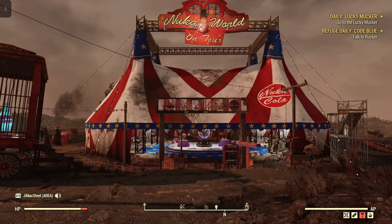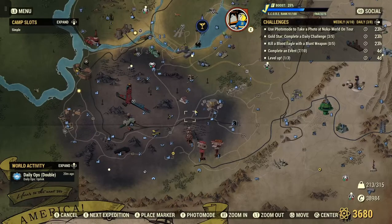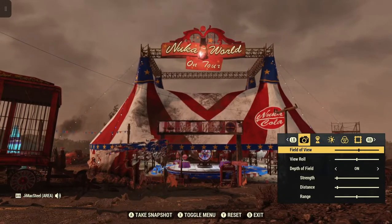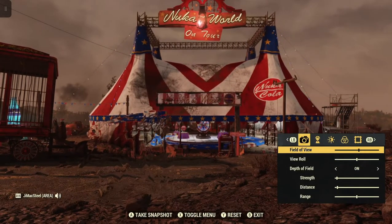How you get into photo mode is you go to your main screen. At the bottom of the screen it says photo mode. In my case it's Y because I'm on Xbox Series X, so whatever that button is for you for photo mode, you select that. Now if you see that in the bottom right hand corner, that's how you know you're in photo mode.